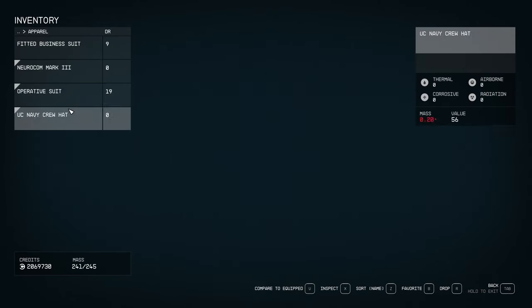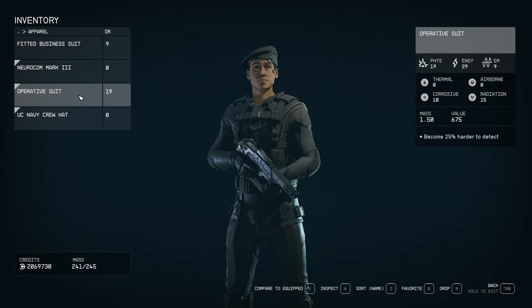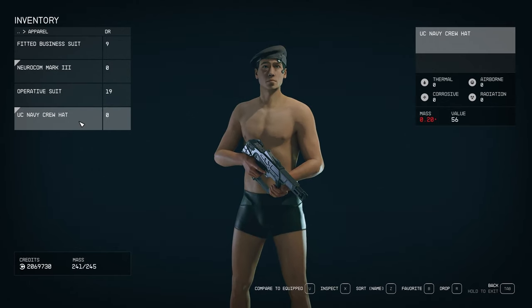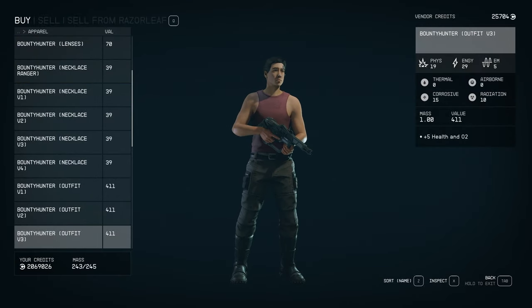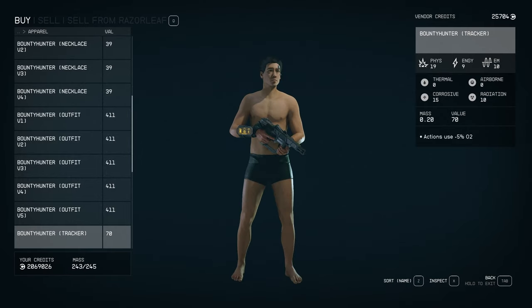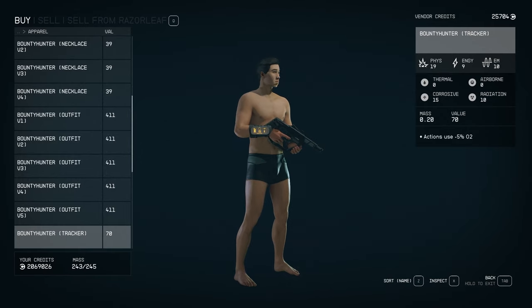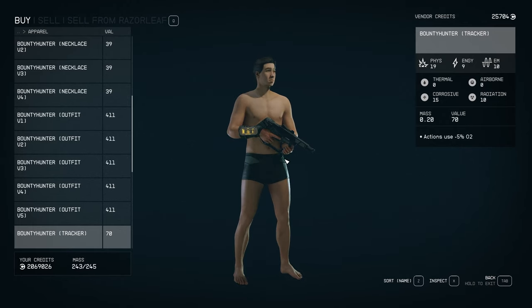Just a quick tip: when you are buying them and you want to preview them on your character first, make sure to remove any outfit that you have first, because otherwise not all the items that you add will automatically remove whatever outfit you currently have on. So make sure to remove everything, and then you will be able to properly preview them.